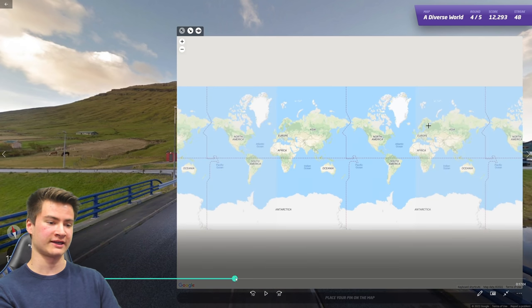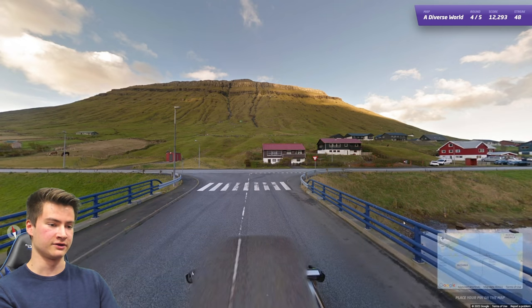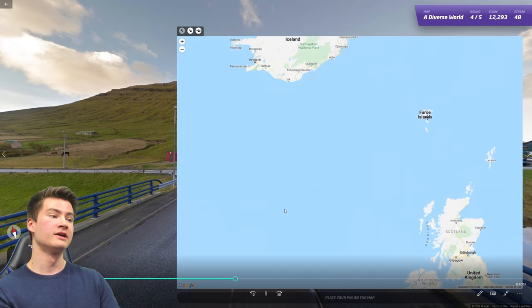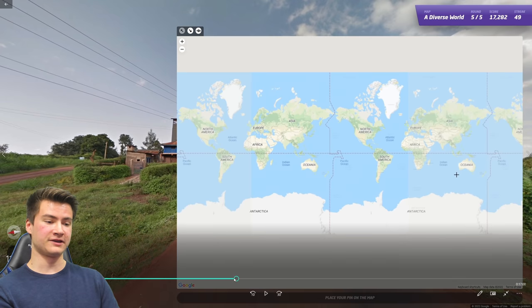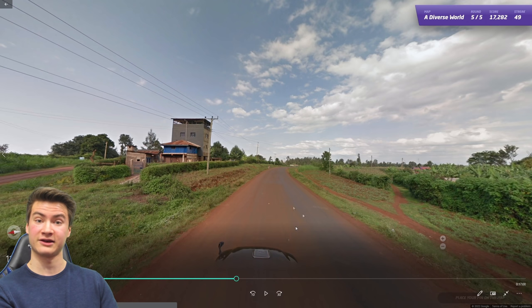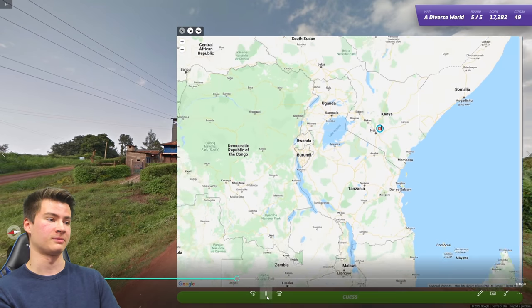Round forty-nine has car meta and a very characteristic landscape — those mountains are classically found in the Faroe Islands, combined with the Google car mirrors at the bottom. Those two things together put us in the Faroe Islands. Round fifty has one of the famous Kenya snorkel cars — there's also a white-and-silver variety with a larger snorkel on the right side. You see that, you're in Kenya, no doubt about it.